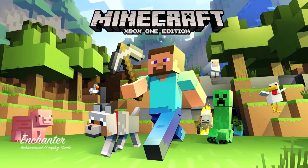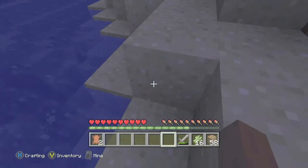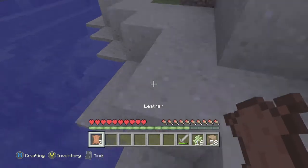Hey everybody, it's Jon here from vidgimiac.com. Here we are today back in Minecraft grabbing the Enchanter achievement, which is to construct an enchanting table. The first thing you need is a piece of leather, so you want to go hunting cows and make sure they drop a piece.